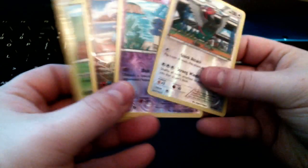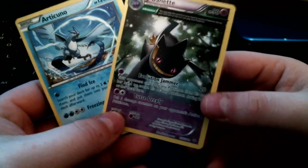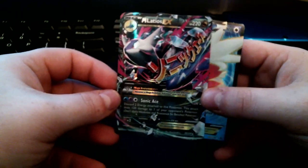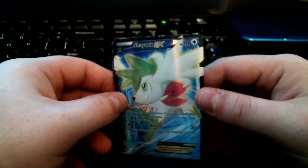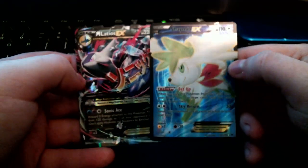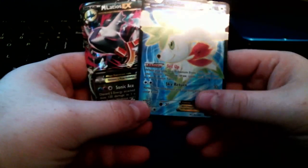Let's do a recap of all the awesome cards we got. For reverse hollows: Unfezant, Shuppet, Braviary, and Voltorb — the Unfezant and Braviary are the standouts. For rares: Articuno and Braviary ancient trait, both pretty cool. And for the EXes: Mega Latios EX, which is fantastic, and Shaymin EX full art. Shaymin EX and Mega Latios EX — that is amazing. This has been an awesome pack opening for just four packs.